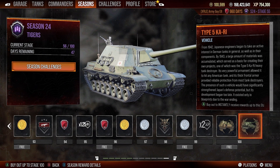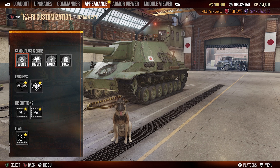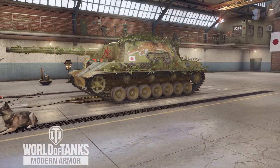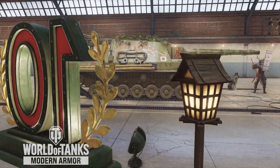You can currently earn this tank by completing Stage 100 of the Season 24 Tigers Season Pass. You can also earn a skin for this tank earlier in the season by completing Stage 37. So if you purchased the Season Pass, make sure and go into the Appearance tab once you get this tank and select it and mount it on your vehicle. It's a pretty good-looking skin — better than the regular old paint jobs, and I'm glad they gave it to us to earn.